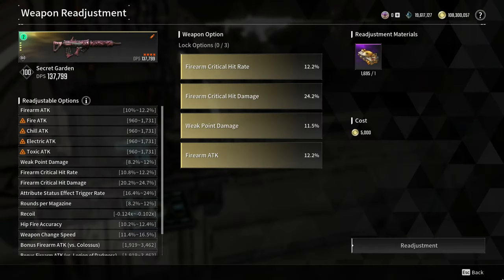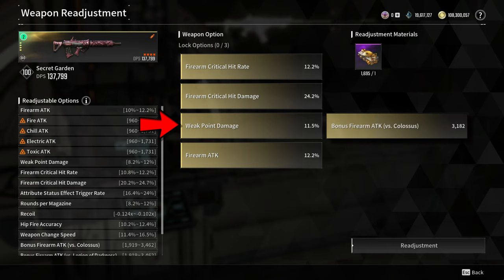For the weapon readjustment option, go for firearm critical hit rate, firearm critical hit damage, weak point damage, and firearm attack. You can also replace weak point damage with bonus firearm attack versus colossus.